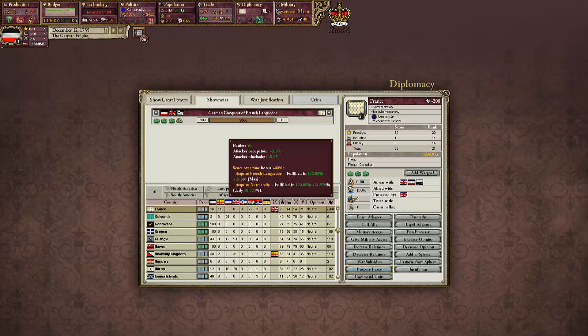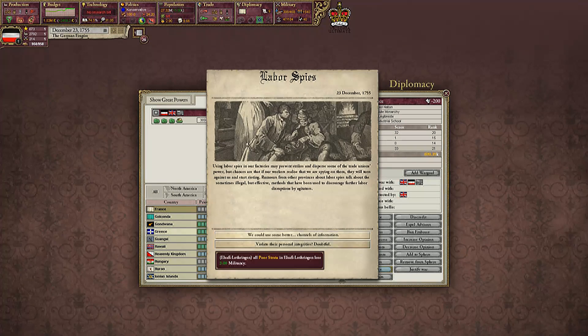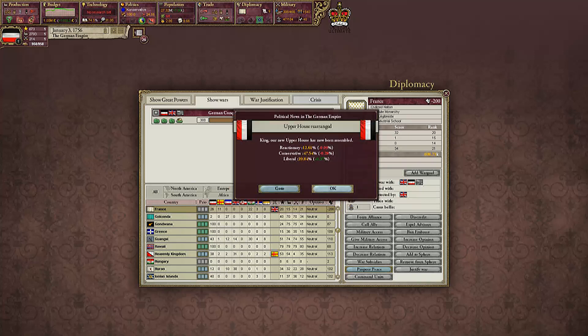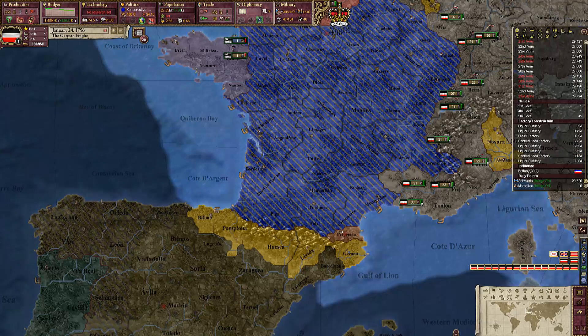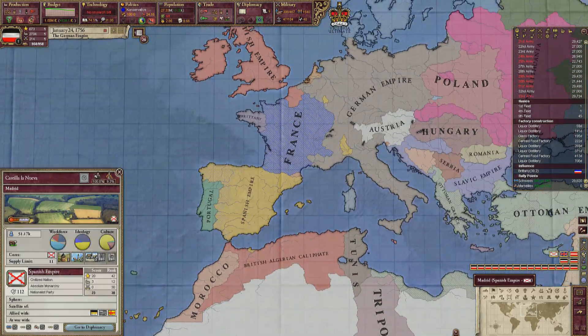We have gotten so much of a percentage from that. Of course militancy is lower. Okay it's going up. Naturally yes, we are going for state capitalism — that must just continue to grow. How is our justification going for the Spanish?